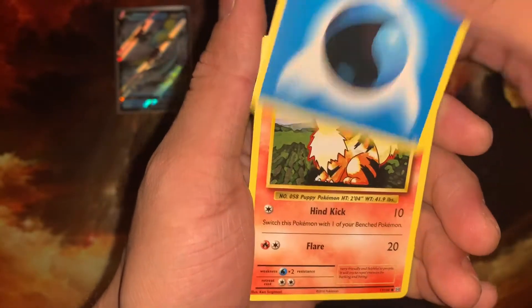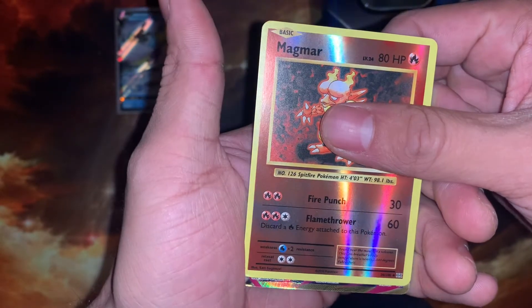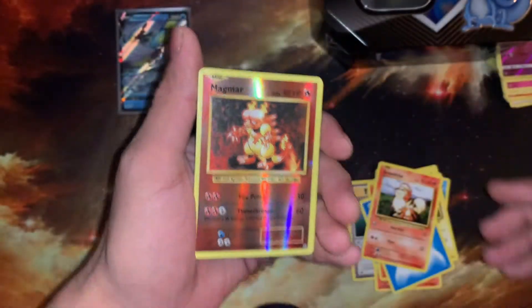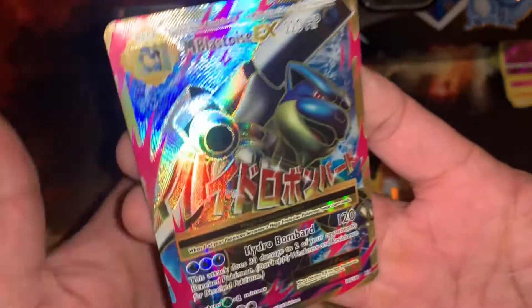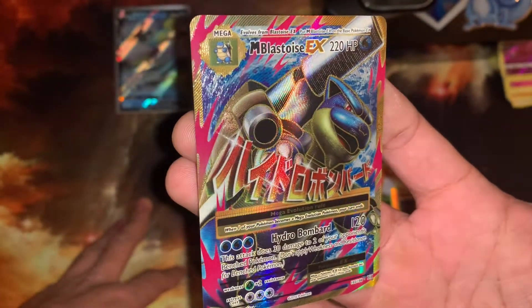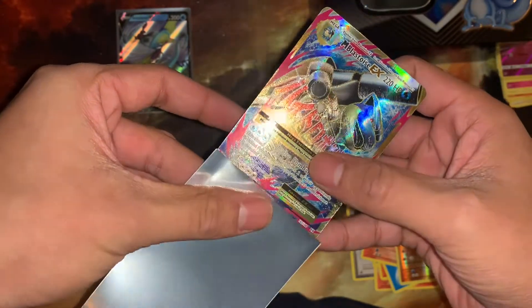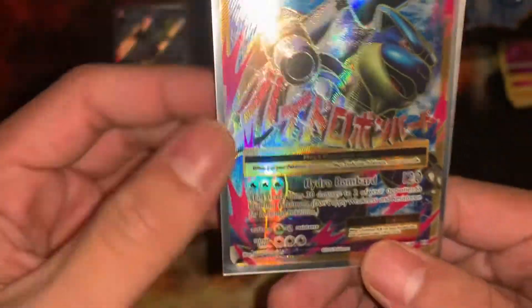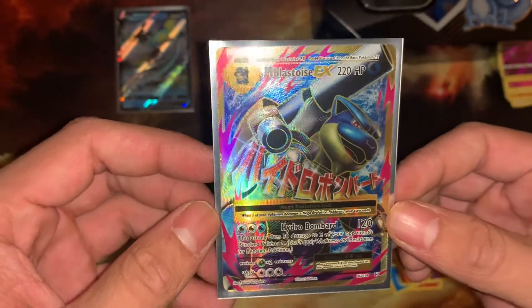Magnemite, Water Energy, Growlithe, Magmar... wait, what is this? It's a Mega — Mega Blastoise! Yes sir! Amazing card for the last pack — that is incredible! Centering is probably not the best but I don't even care, I'm just happy to add this to the collection. Such a great pull.